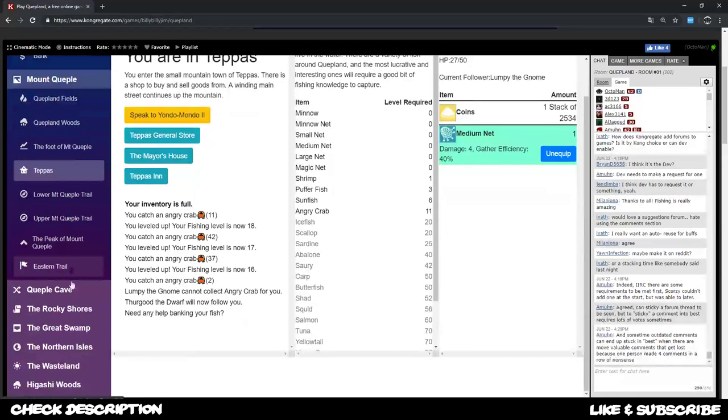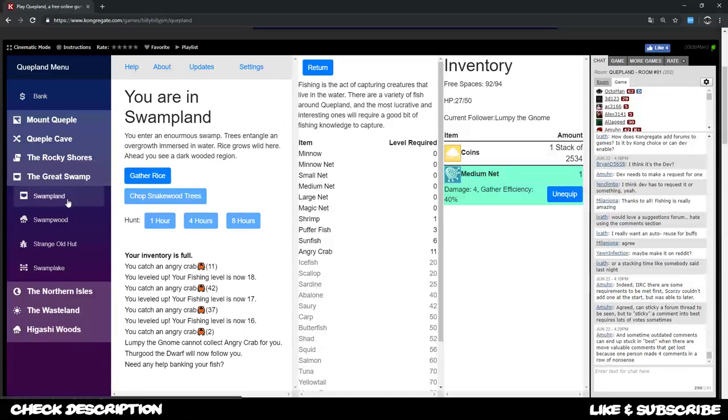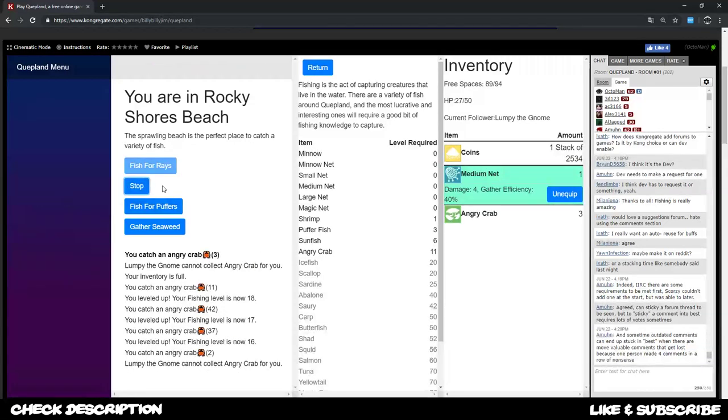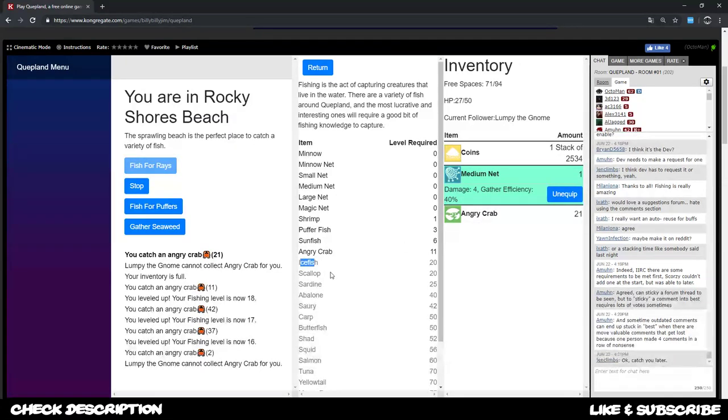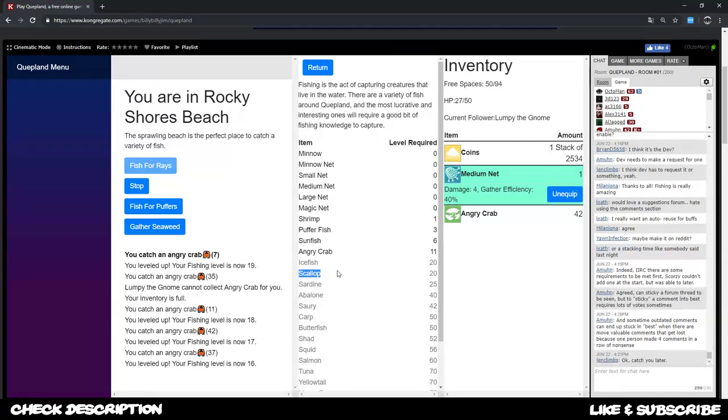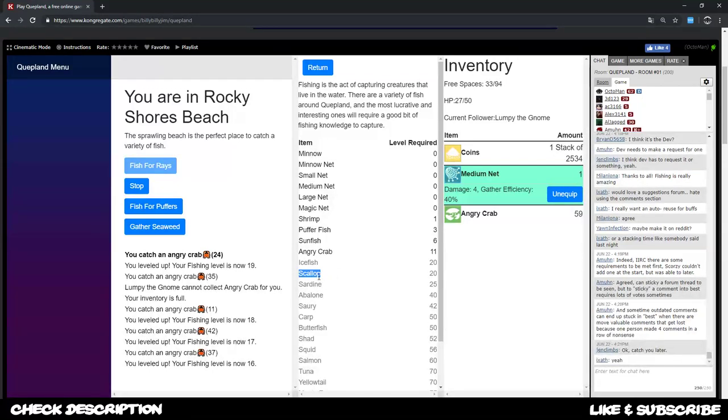I want to go and increase my value in case of fishing once again. I forgot where the crabs were - there we go, in the rocky shores beach. I keep on going and grabbing more and more angry crabs until I reach level 20 in fishing, so I can go with ice fish and even scallop. I believe scallops are going to be the ones which give us the most value. The angry crab gives us 11 exp, so probably I want to check out the sunfish - but no, I can already go for ice fish and scallop.